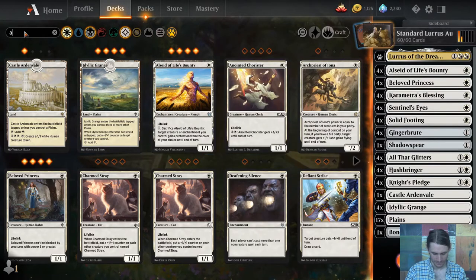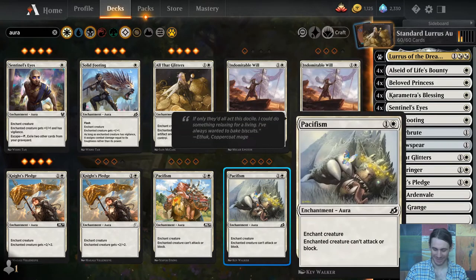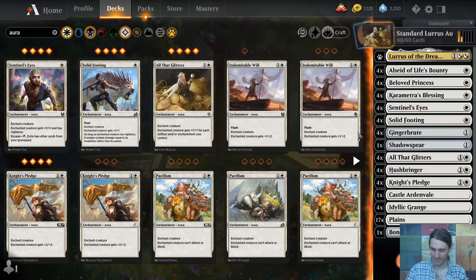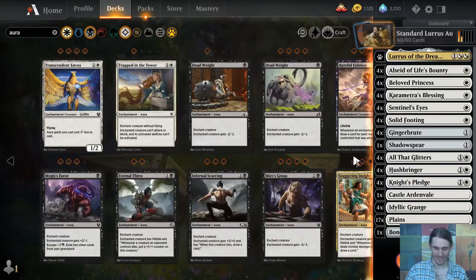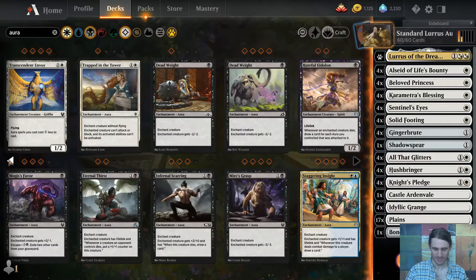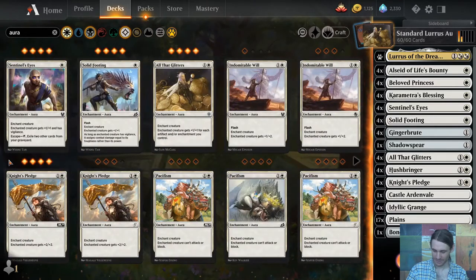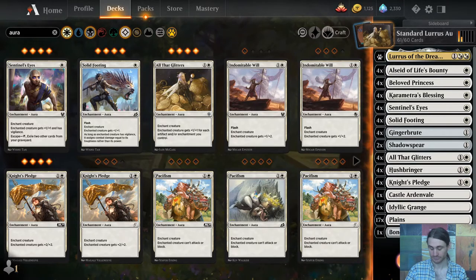23 is honestly still too many — I should find something else to go in there. There's a previous iteration of this deck that ran Pacifism and Transcendent Envoy, but it's probably a little bit too cute. I don't have a whole lot of other options because of companion filtering. I could play another Shadowsphere. We'll play two Shadowspheres — that'll work out. Enclave lets me draw cards when my creatures get big enough, if I need to break a board state.